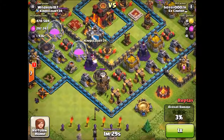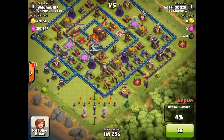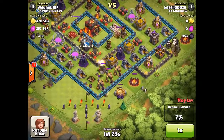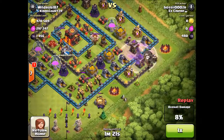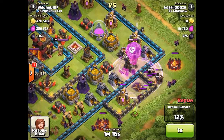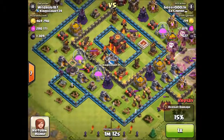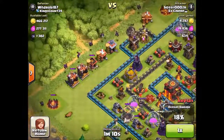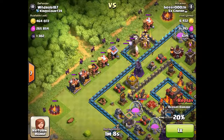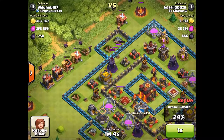I usually try to get about 20 to 30% with outside buildings, then go for the loot, which is usually behind one or two layers of walls — kind of exposed. But sometimes if it's more tucked into the base, I try to drop a few more balloons and one or two rage spells to get the minions deeper. For this raid I just got a few percentages on the outside, and this base layout was pretty bad — it was easy to get 50%.